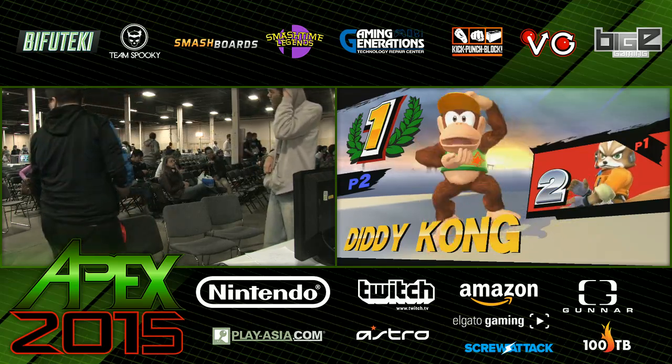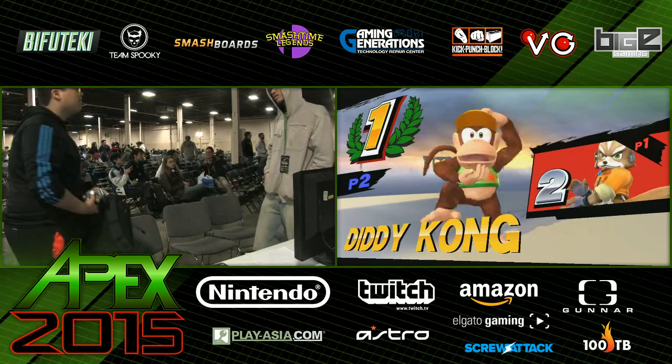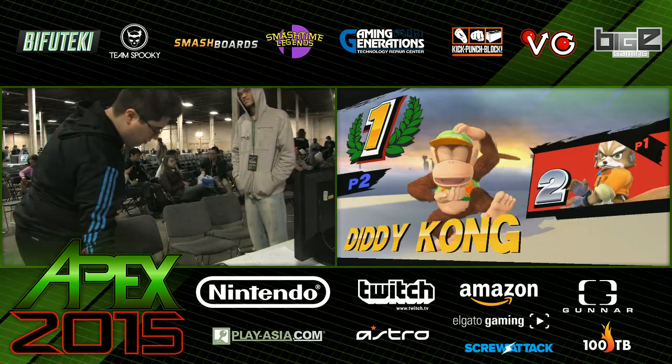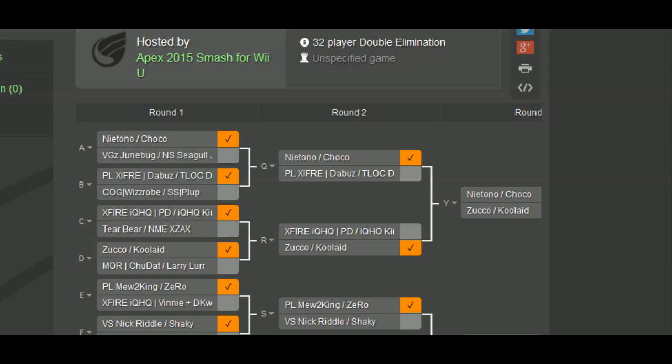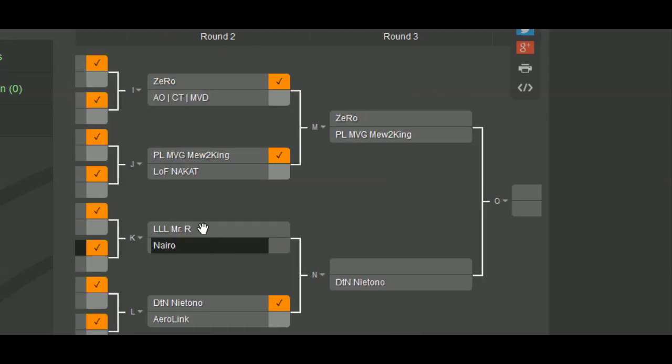I see Zero and Nairo hovering. I don't think these two have to play each other — Nairo will play Mr. R. I saw Nairo next to Nakat and Zero next to Mew2King. You can tell the top players have their allies in this tournament, and allies are so important because the game is still very fresh. Not everybody has the opportunity to download everyone. The match is Nairo versus Mr. R — that's what's coming up.